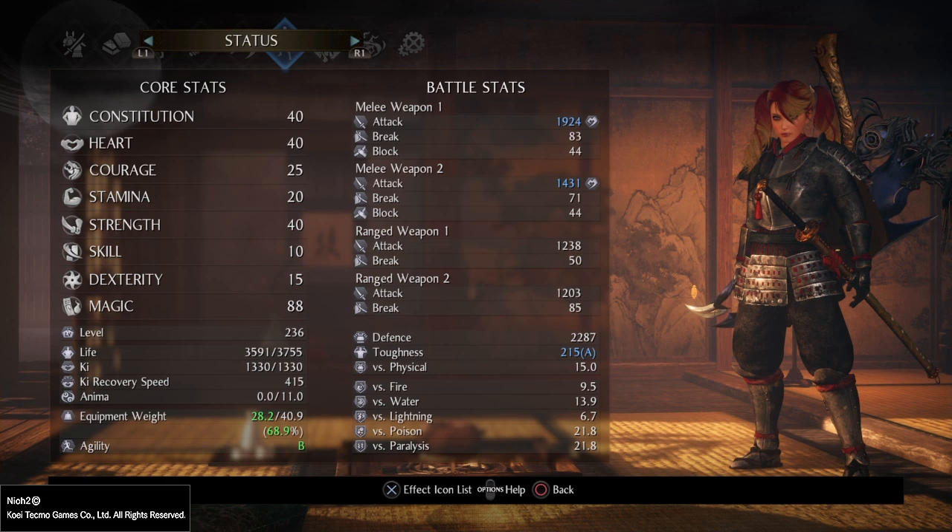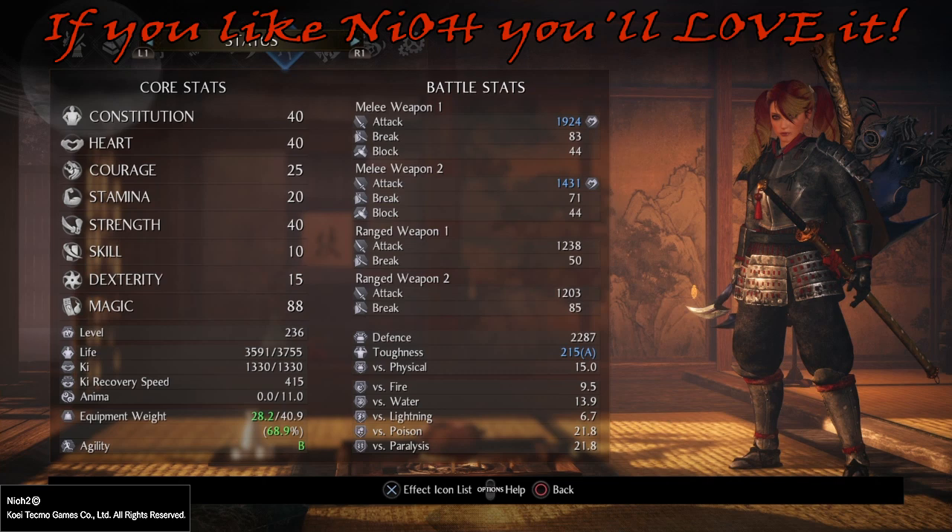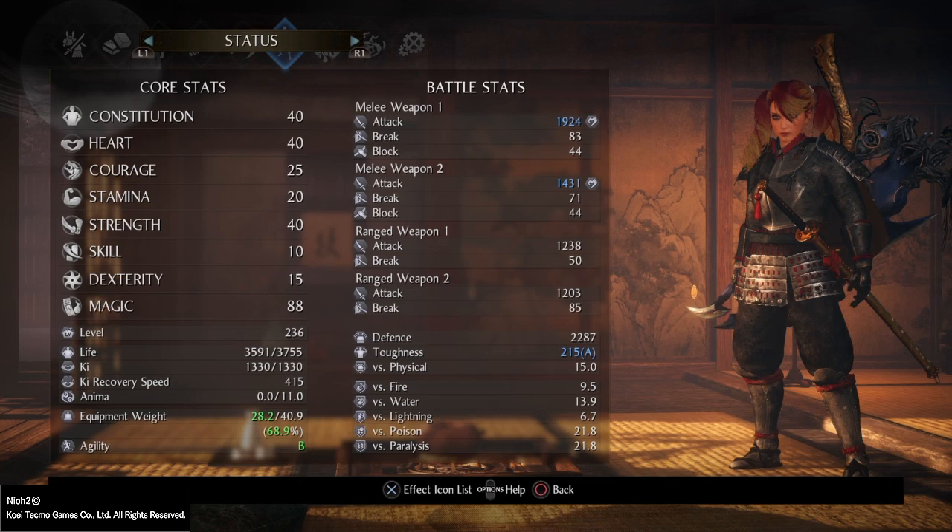Greetings Samurai! Welcome to the video today! Today we will be talking about my first complete build in Nioh 2, the very powerful Switchglaive and Onmyo Magic build called Genma. If you don't know what a Genma is, then maybe you should visit the old Capcom Classics series called Onimusha back in the day. I'm not gonna spoil anything — let's get on with the build.